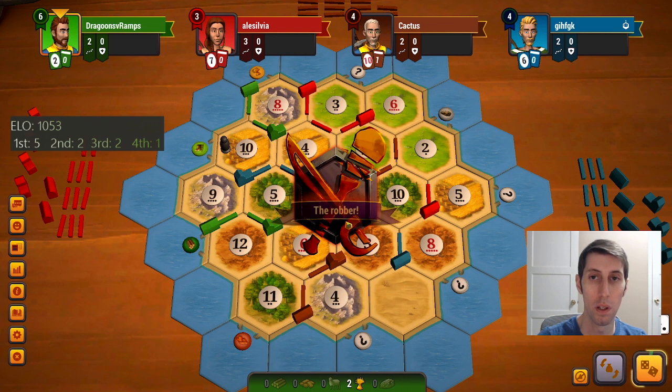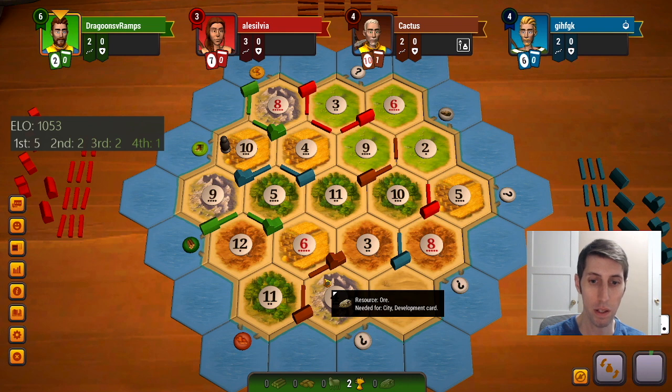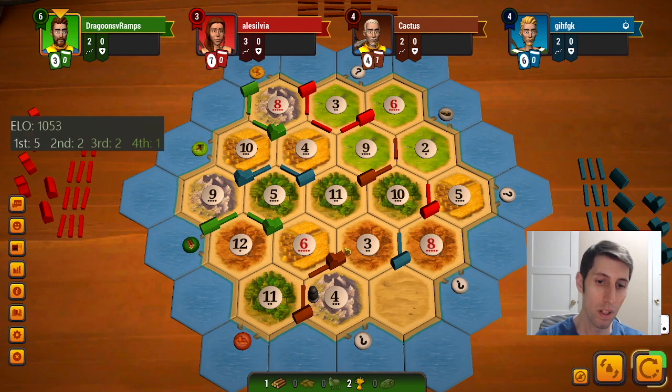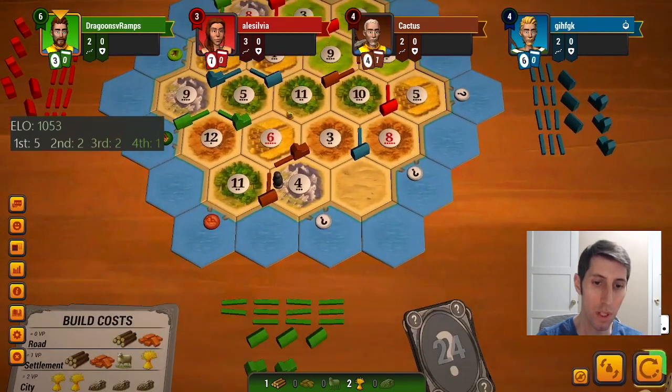Let's just roll an 8. No, just a seven — well at least that kind of messes brown up pretty hard. I might solo block brown here. I think we want to force them to play their dev card if they have a knight. Okay there's a wood — technically I could just drop my hand here. Let's see what a road-settle does for us.